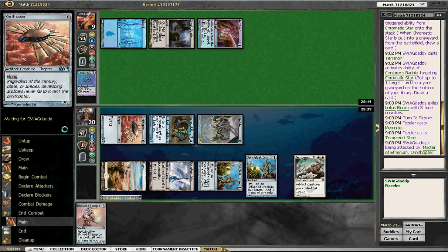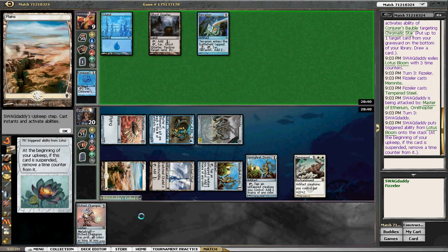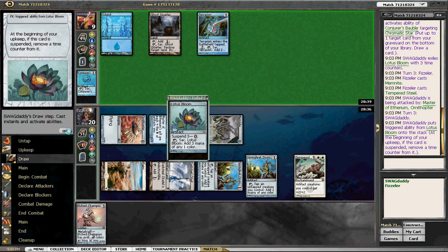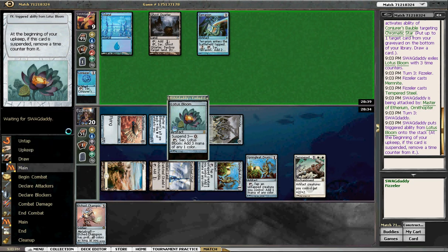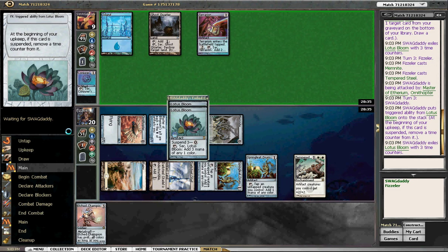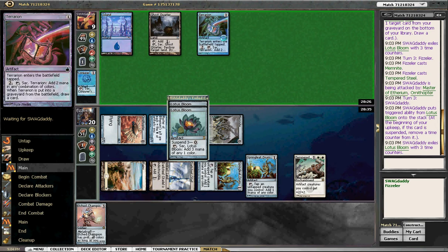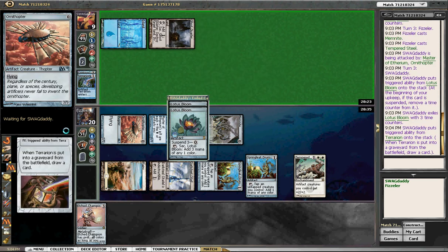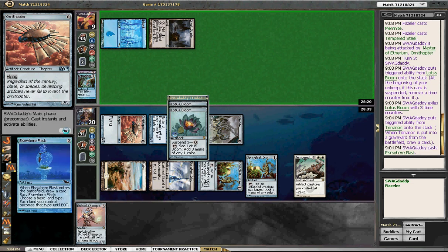Everyone needs to know the deck they're playing in order to win, but Eggs is just a whole other thing in terms of difficulty. There's a second Lotus Bloom. I don't know if he's playing Fogs — I don't think Eggs plays Frogs; I've never played an Eggs deck before. The Ghost Ore is basically a cantrip because all he's doing is filtering through mana with artifacts.